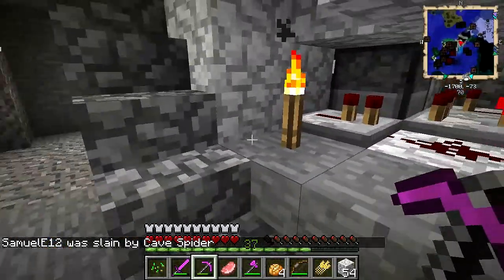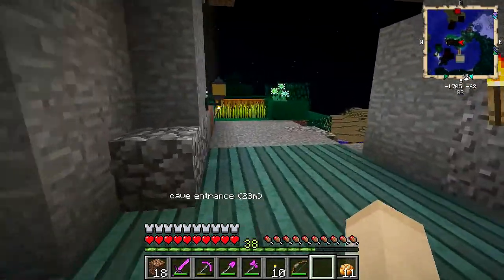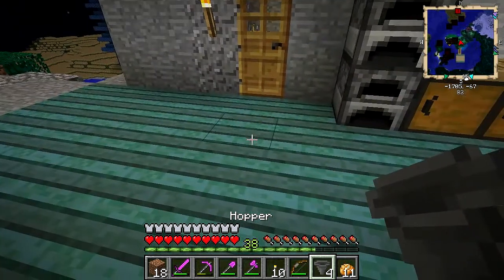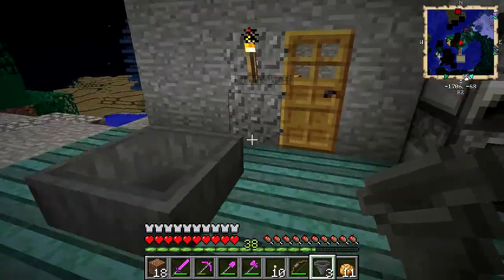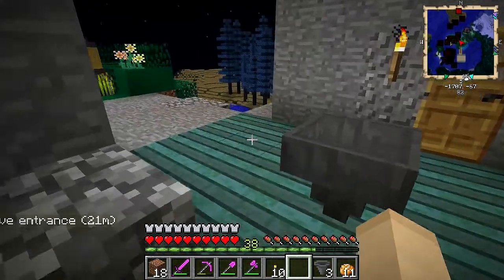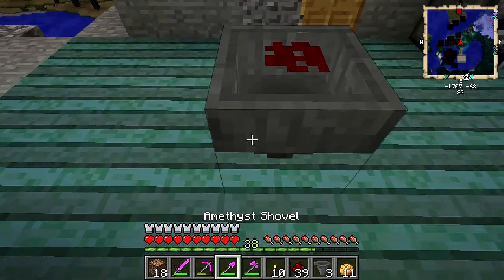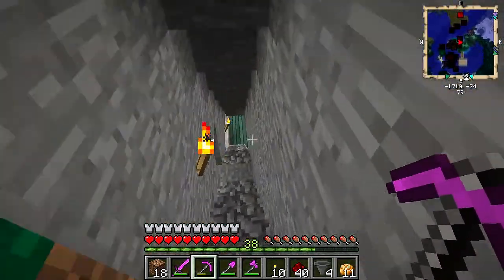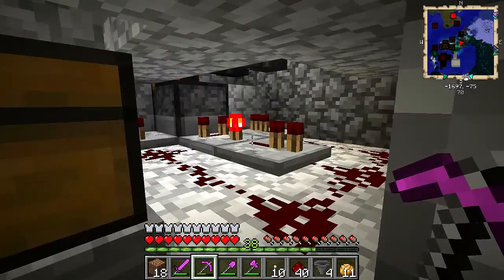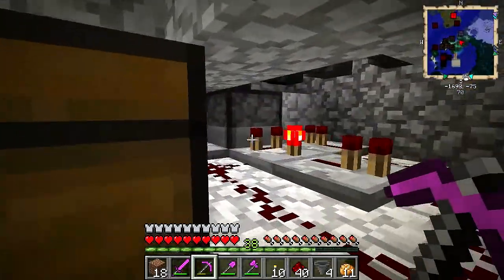I wonder if I can put hoppers underneath these repeaters. Alright everybody welcome back. I've been trying to figure out a solution to our chicken problem and I think I might have it. I want to show you guys some things I discovered in testing - I don't know if they will actually work in application. It turns out that I can indeed place a redstone repeater on top of a hopper, and I can also place redstone on top. Here's my plan: I'm going to replace all these exposed circuits with hoppers.